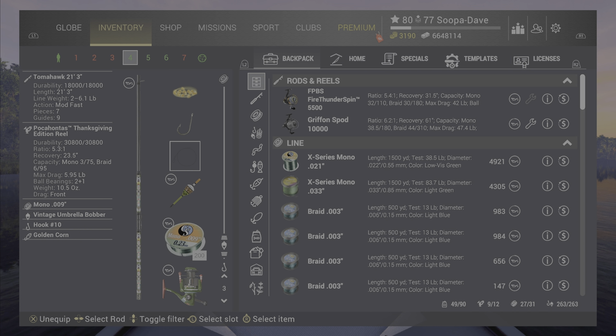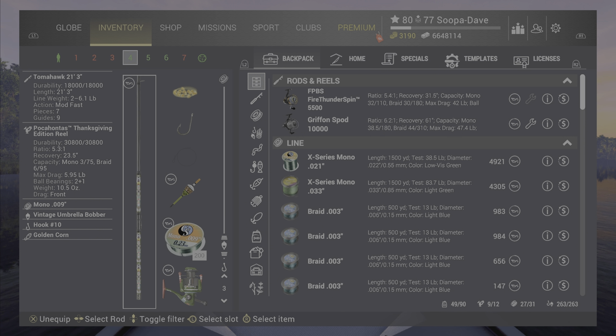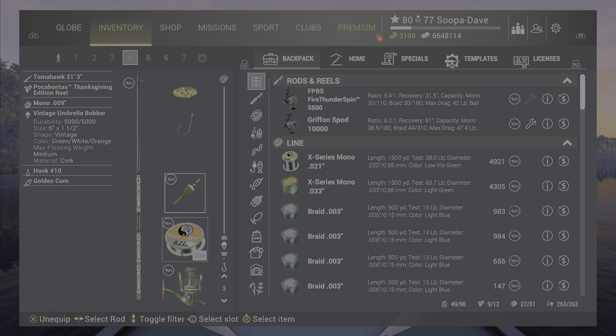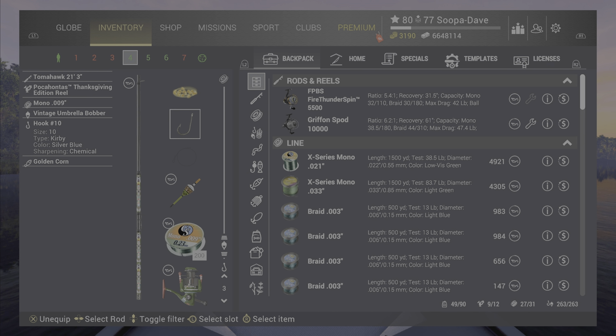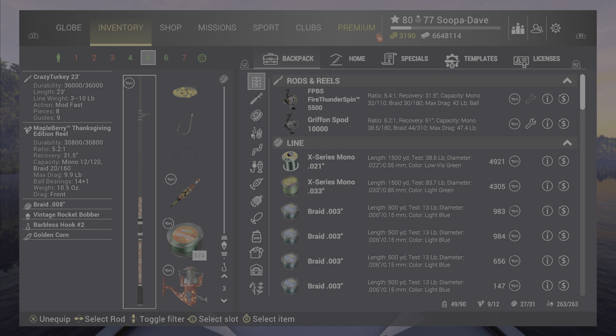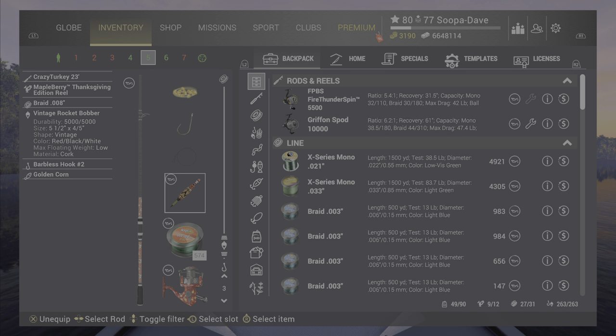Interestingly, they also include the Halloween event bait in them. The Tomahawk preset is actually super balanced, right around six pounds. This pack is $15 US dollars and it does have a keep net, as you'll see at the end of the video where I'll have everything listed. These are the poles for it — there's a six pounder and a ten pounder.